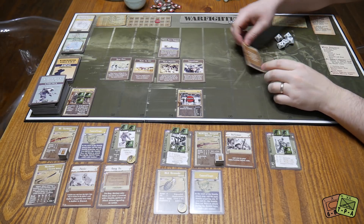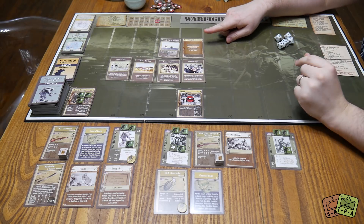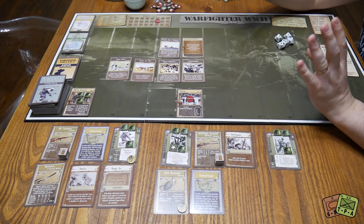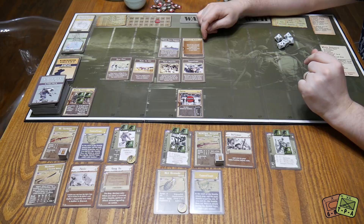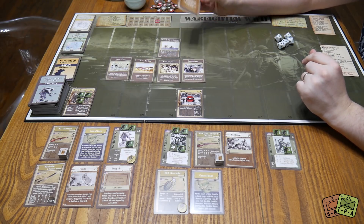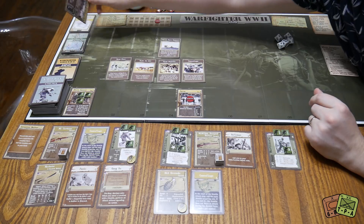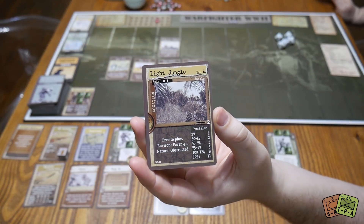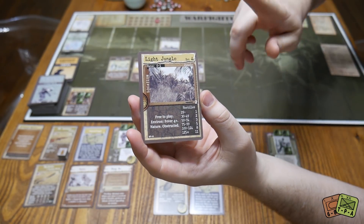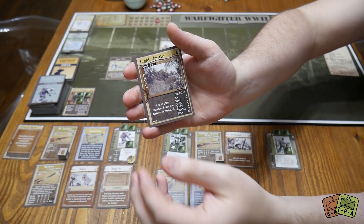The last card is a location marker. I believe this is different from the original modern Warfighter. This card says: discard it and draw a card from the location deck, then add the location card to your hand. So we're going to do this right off the bat — we discard this action card and draw from the location deck. The location we get is Light Jungle. It has an entrance cost of 4, so it's expensive to get into, and it says it's free to play.